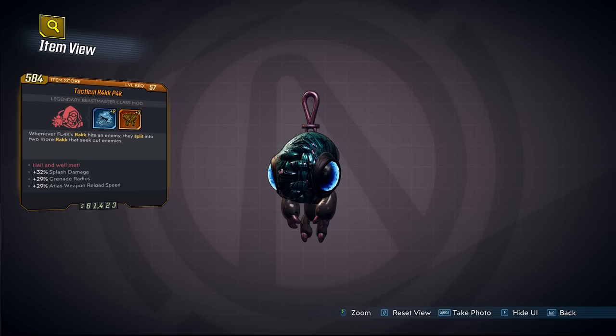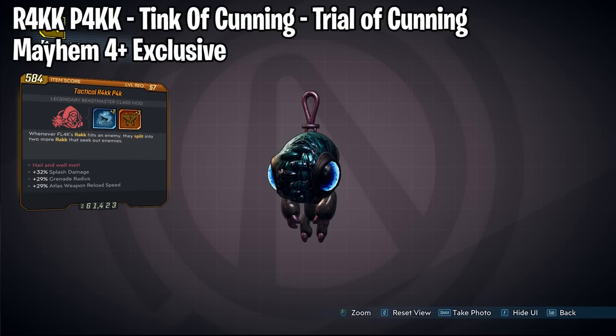We also have the Rakk Pack for Flak, which can be farmed at the Trial of Cunning from the Tink of Cunning, the final boss in that area. You can also get it from Wotan and Valkyrie Squad if you don't want to go through a whole trial. Just remember you can farm this on Mayhem 4 since the drop rate and quality will be the same across any Mayhem level.